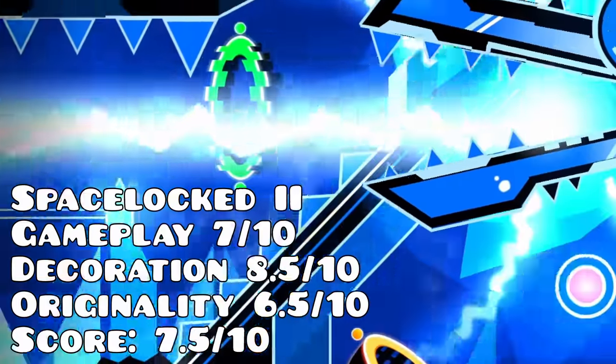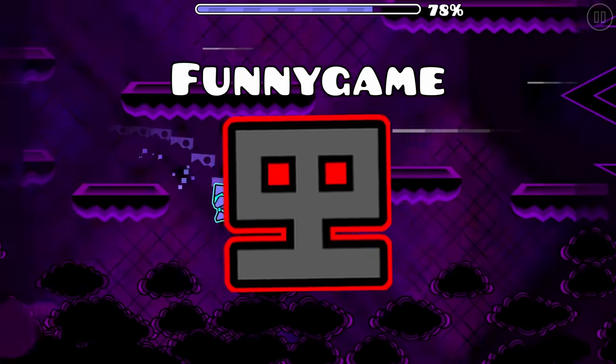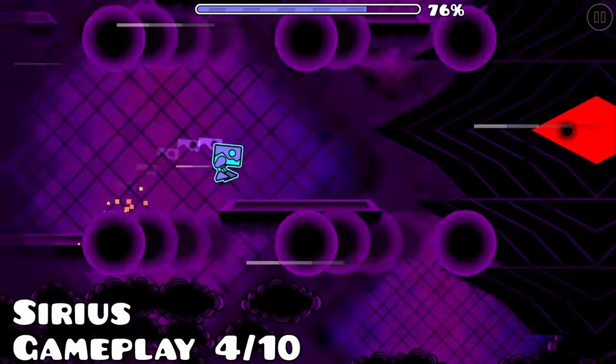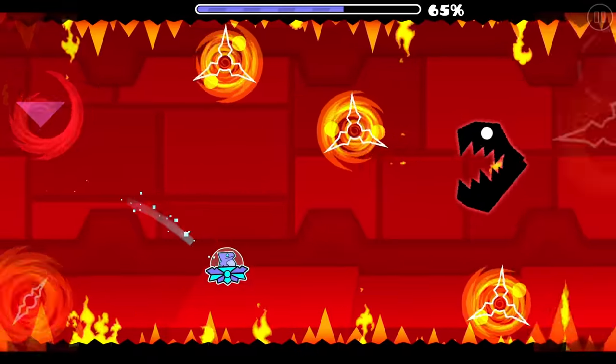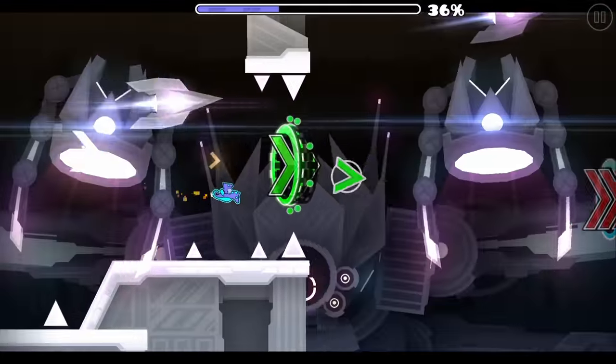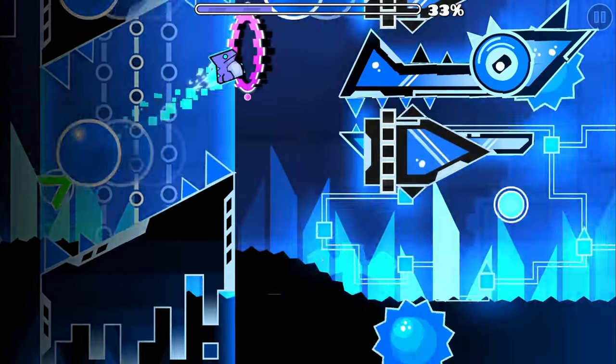However, do you know what doesn't get a hit in originality? This is Cyrus, a level by the iconic creator Funny Game. The level might not look as good today, but for the time this was beautiful. This is also the first proper boss fight, as Deadlocked was nothing compared to this. The level was so original that it inspired many boss fights today. But is Cyrus better than Space Locked 2? Not really, but it's very close.